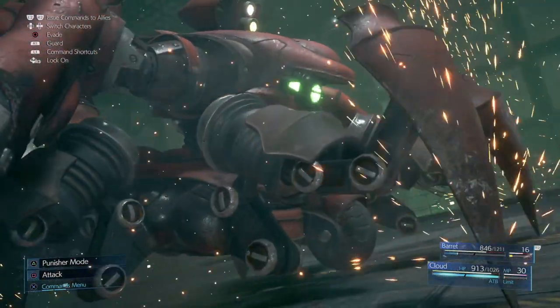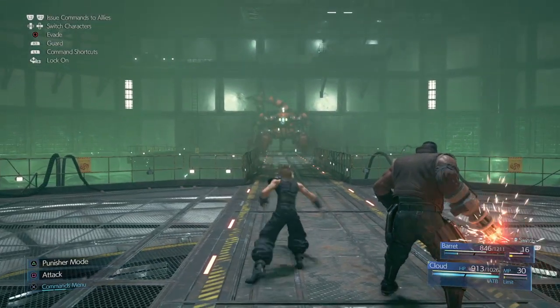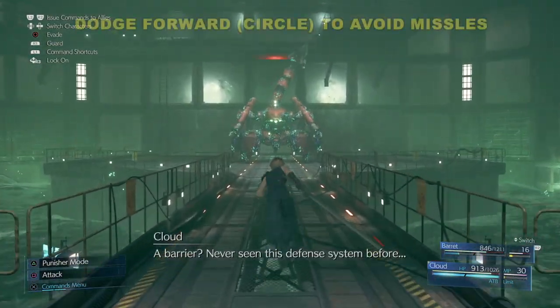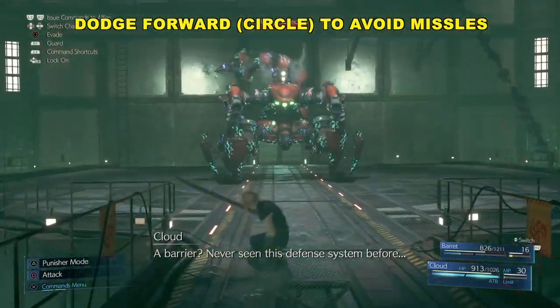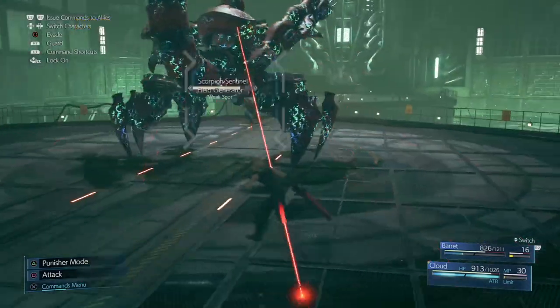Phase two — he's going to move to the other side of the battlefield. When we're running down here, don't forget he's going to launch some rockets. Just press forward and hit the circle button — that's our dodge — to get away from him.